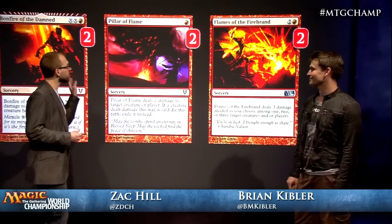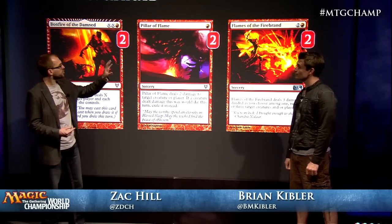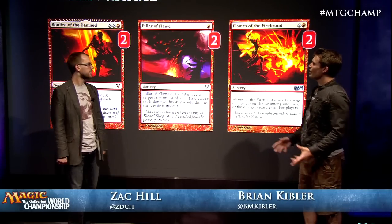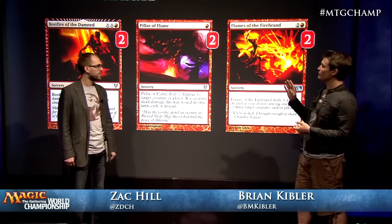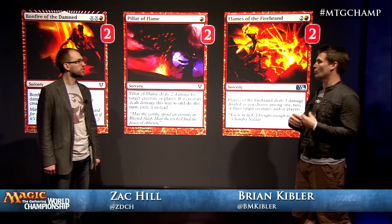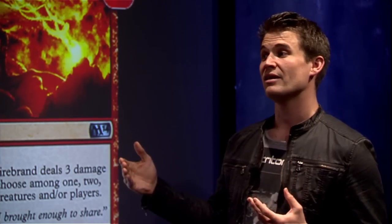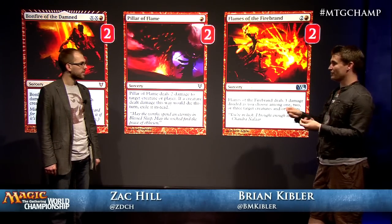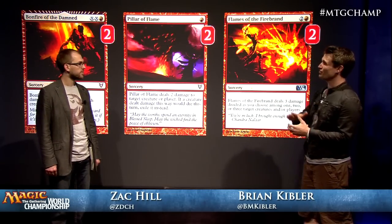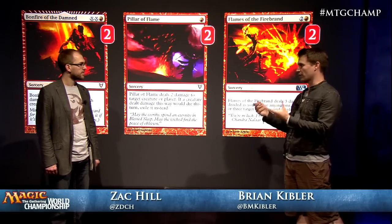We've got Burning Earth as a really important sideboard card. Let's look at the rest of the sideboard removal. We saw Mizzium Mortars in the main deck, but that doesn't mean it's the only good removal spell. I like having a diversity of removal. A card like Pillar of Flame is really good against aggressive decks where you want to kill their one-drop or two-drop. A card like Bonfire is very good when you're playing against decks like Black-White Humans or Aristocrats-type decks that have Lingering Souls you want to wipe the board from. And Flames of the Firebrand is kind of in between - it's good against decks with Blood Artist and Lingering Souls, but it's also cheap enough to kill quick creatures out of red decks or aggressive white decks.